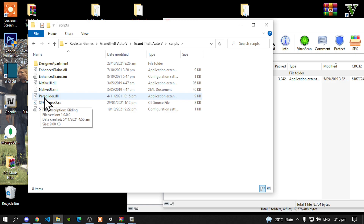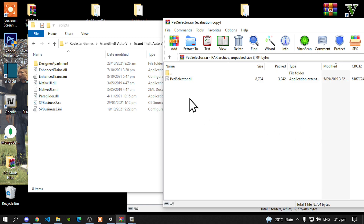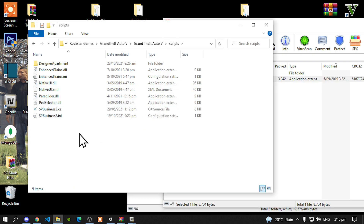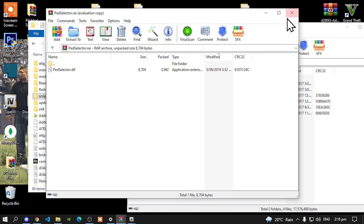Next, make sure that you do have the latest NativeUI .dll file and even the .xml file. Make sure that they are both the latest version. Now go back to your Extract folder and all you've got to do is select your Pet Selector .dll file and drag it inside your Scripts folder. That's all you've got to do. Go back to your GTA V main folder, then go back to your Extract folder and exit out of your Extract folder.